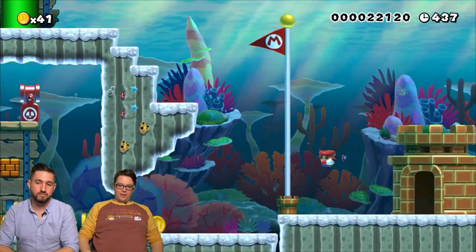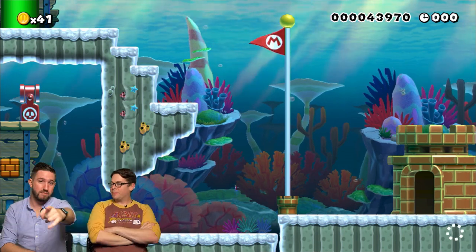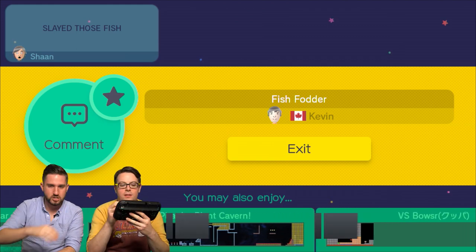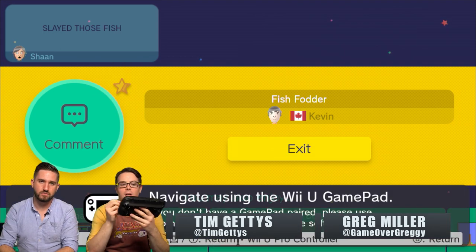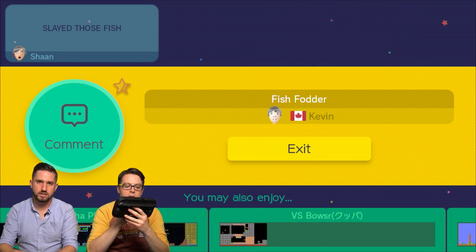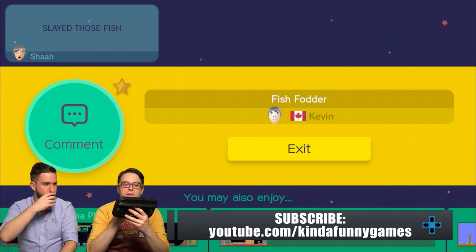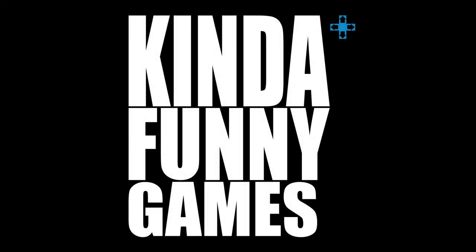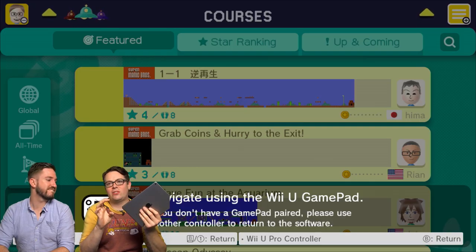So that's it — you want to stop there? I want to stop there but I also want to keep playing. So we're going to do another Mario Maker Let's Play for tomorrow — we're going to play more of your levels and it's going to be really fun, just like this was. Fish Fodder was good — good job, you slayed those fish. He gets a star — you've been starred, Canada Kevin. Come back tomorrow. Subscribe to youtube.com slash KindaFunnyGames — there'll be a thing that says subscribe, you should click it.